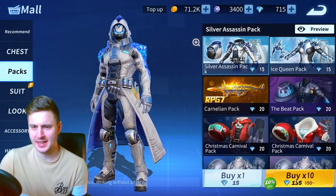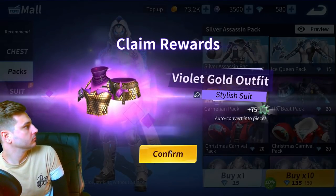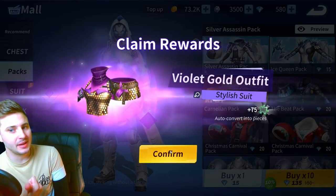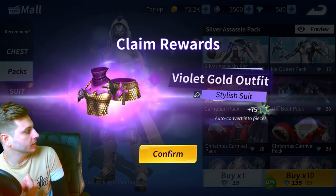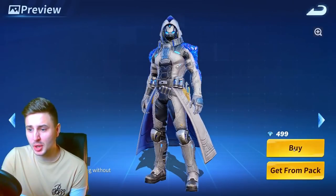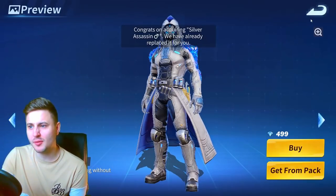Who the hell wants that - that is like the oldest skin on here. Creative Destruction just gave me the Violet Gold twice. They're trying to call me a girl! Alright, because we've got enough diamonds, buy permanent - boom, there we go, Silver Assassin guys.